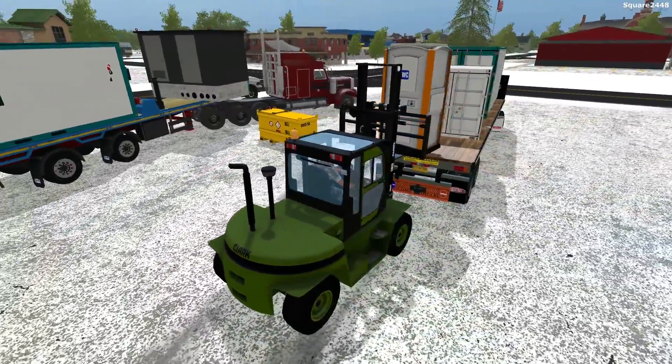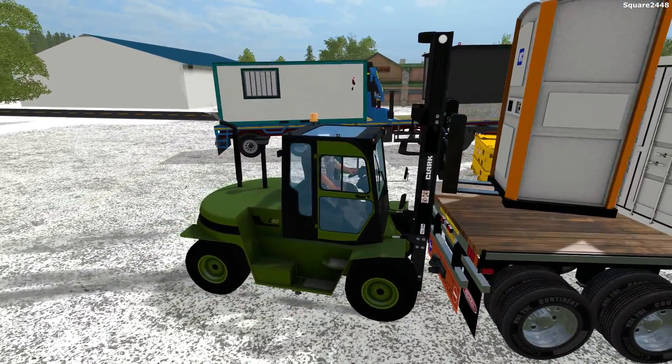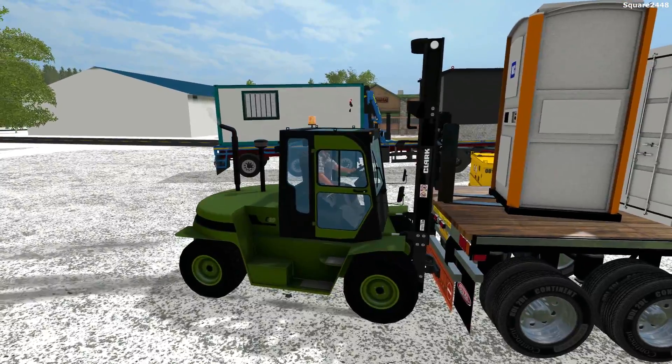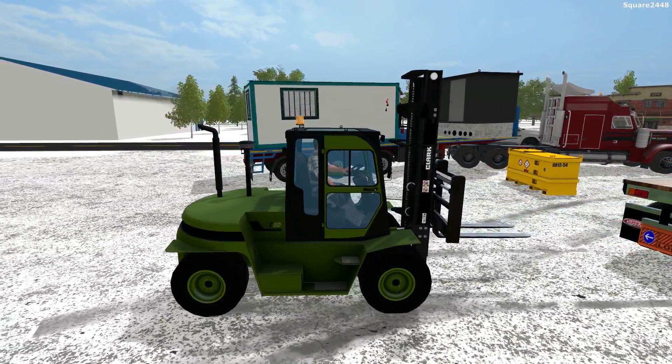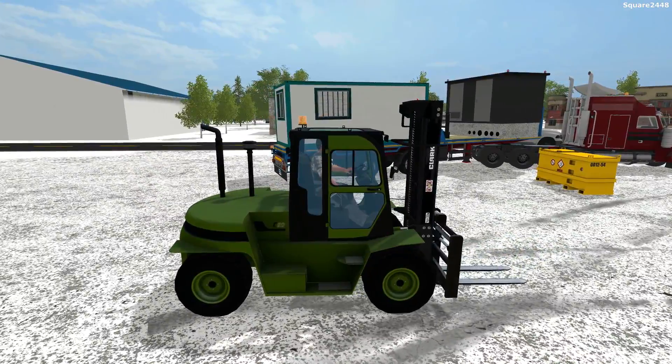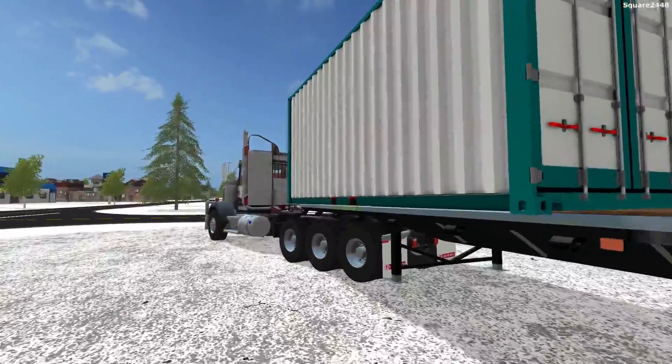The trailer over here has a crane on it, which we will be using. So we'll be switching between the forklift and the crane. We got the truck loaded up. In the last video of this job, we did remove all of the trees, so now we are able to place all of these items.